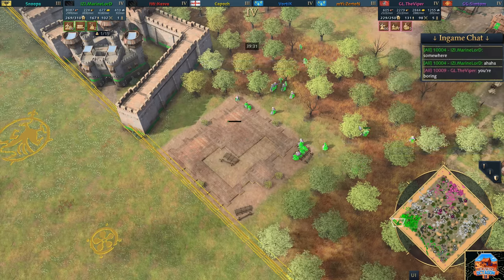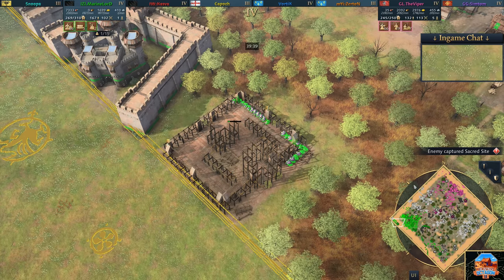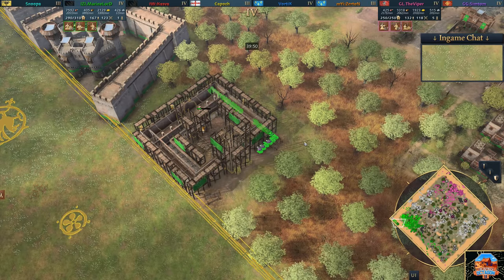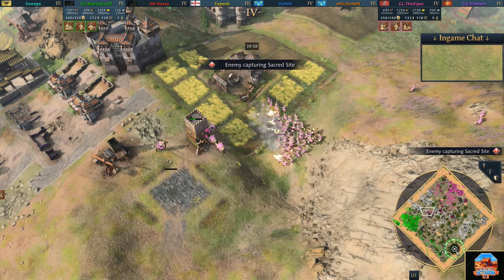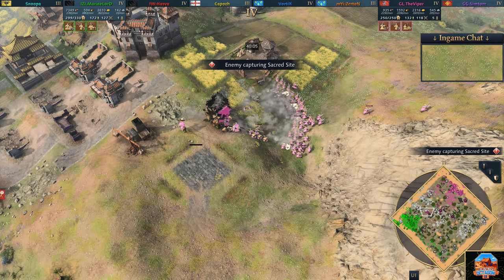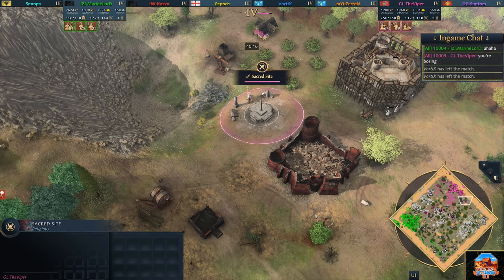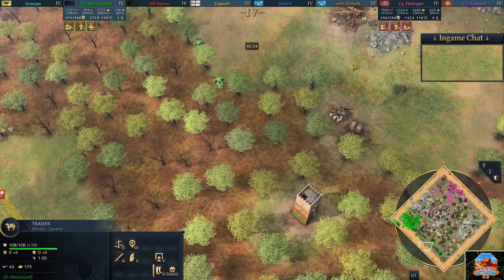Marine Lord is building a Wonder. Let's talk about the situation we're in right now. Marine Lord's building a wonder and he's got a maximum population of 350. The Viper has got a maximum population of 250. He's going to have to push across the map and kill this wonder - it's 15 minutes from when this gets placed down. What this says to me is that Marine Lord is very confident with his position. He's basically saying come and attack me - if you can kill me, I'll be impressed. You can see Marine Lord's actually got trade going as well.